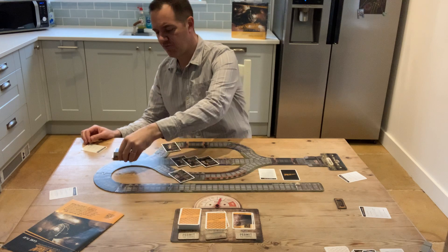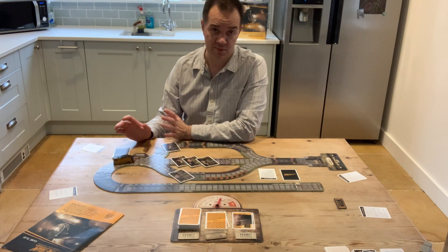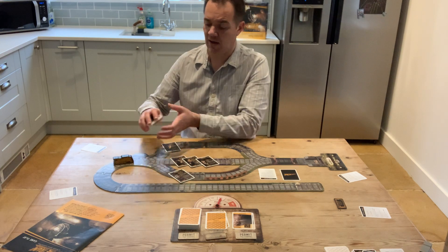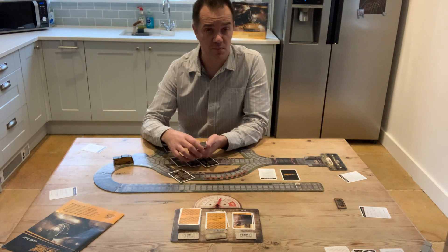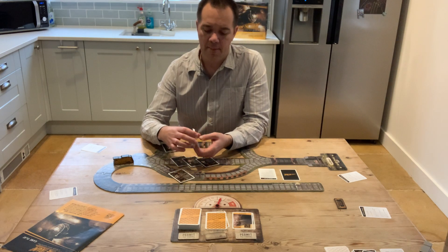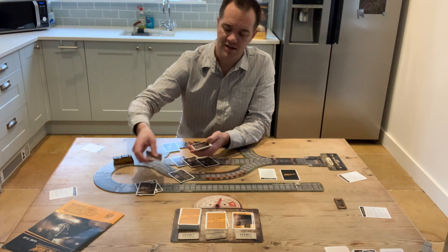When the train arrives here at the red line, which is the signal box, the train is going to stop whatever speed it was going at. It is now time to distribute three of the signal box vote cards to each player, so they'll take one of each type: the fast track, the scenic route, and the viaduct.